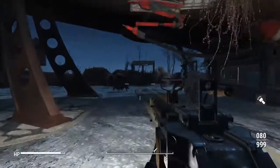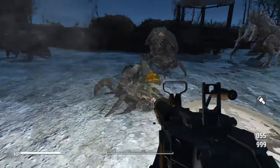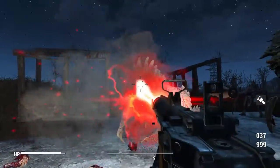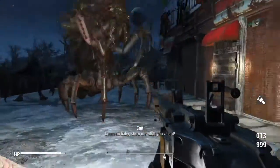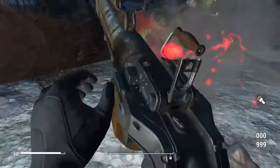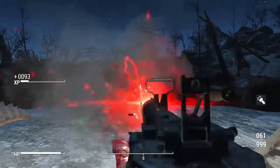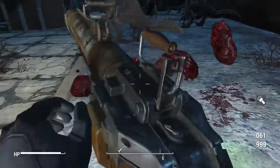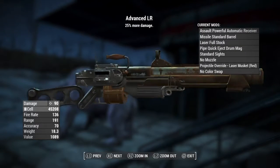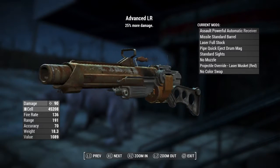I've got a farm setup here so let's try it out on a kill claw — oh yeah! Albino deathclaw, and that's pretty much the end of that fellow. Glowing yaogwai — oh my god, it straight obliterated him. This gun has a damage of 90, uses micro fusion cells, fire rate of 136, range of 191, accuracy of 70, weight of 18.3, and a value of 1089.